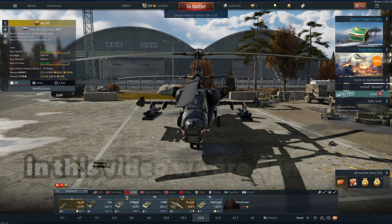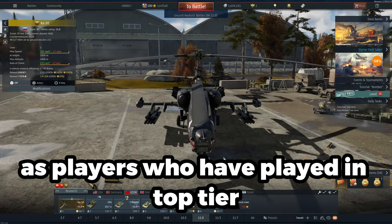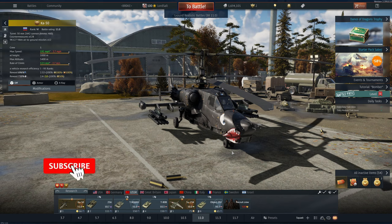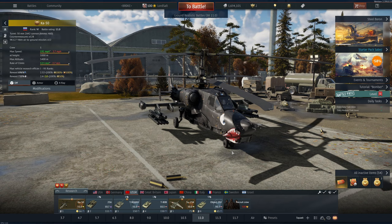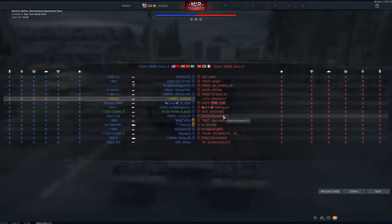Hello, I am back once again and in this video we are going to be trying out the KA-50 Black Shark. This is probably one of the most annoying vehicles in War Thunder right now — players who have played top tier know how menacing this plane is when it gets in the air. Even at the start of matches during a heli rush you can usually get a couple of kills. I'm going to try taking it out at 11.0 because there's a potential chance we'll get a down tier. The map seems a little darker than usual, probably because of the weather.